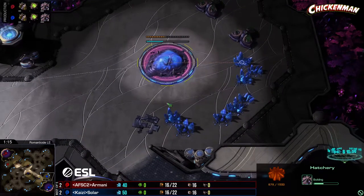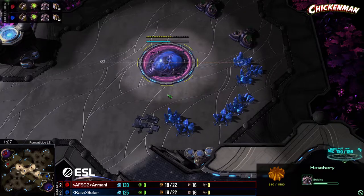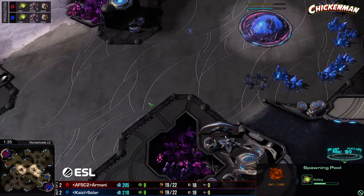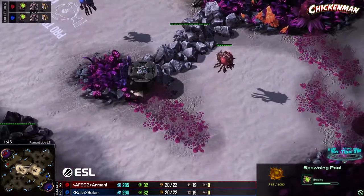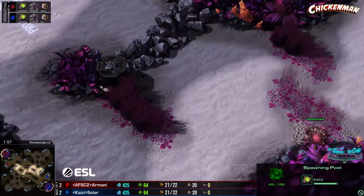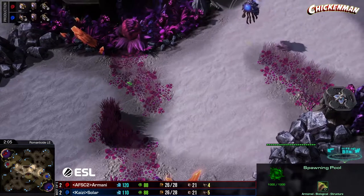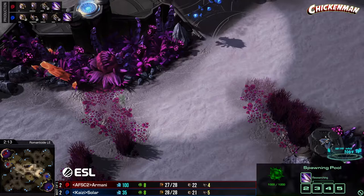Mirrored builds once again — very similar to games one and three. On odd games we get perfectly mirrored builds, on even games we get one player with an early pool. On this map I actually feel ling-bane-muta is better — roaches get a little too clogged up in the choke points. Moving around can be tedious with all these vision blockers. Roaches are terrible with that — you could walk into a concave unknowingly.